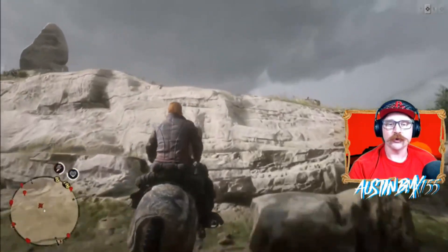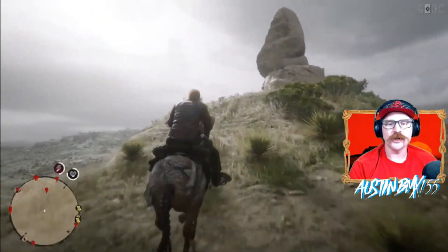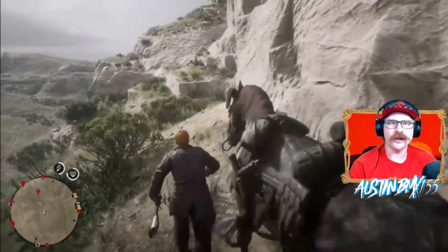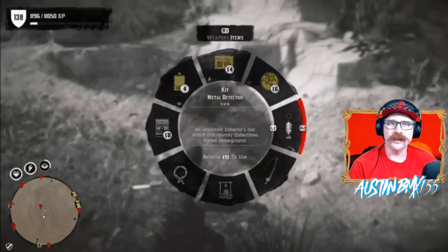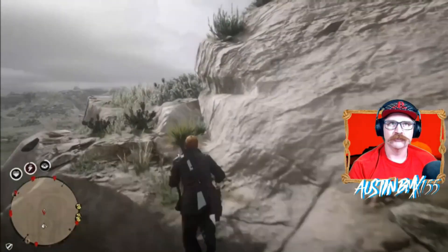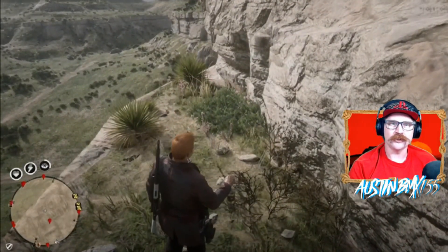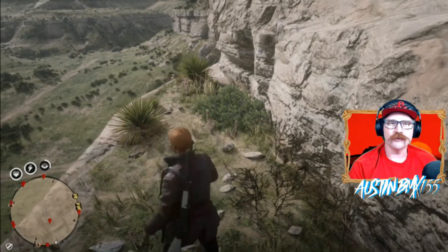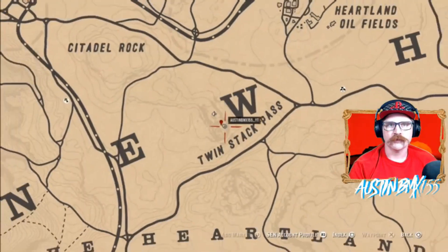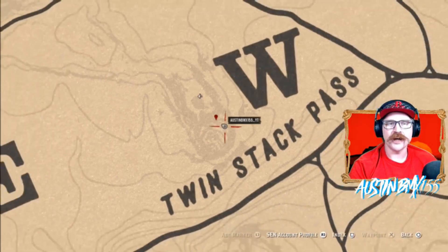The next loot spot for Group A is over at Twin Stack Pass. Hit around the north side of the rock — you can climb back there. This one you will need a metal detector to find. Right on this ledge will be a metal detector dig site where you can get a Pearl of the Sea collectible. On the map, we're right at Twin Stack Pass, just to the north side of it.